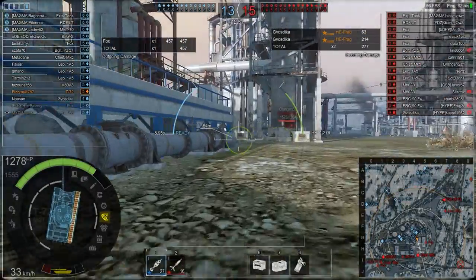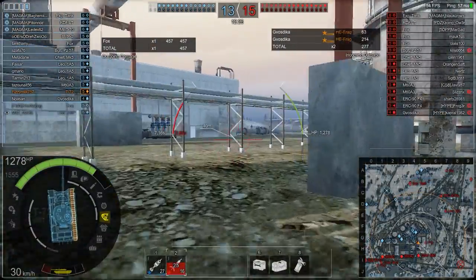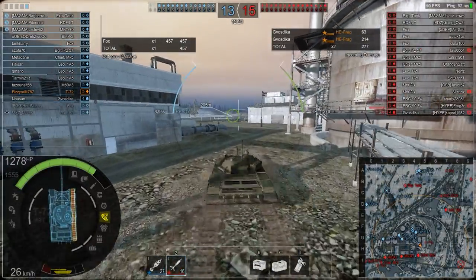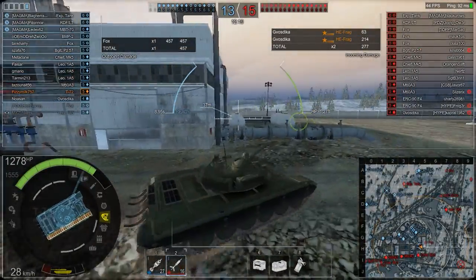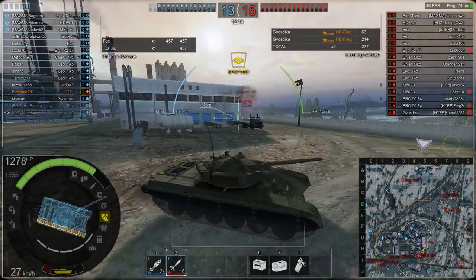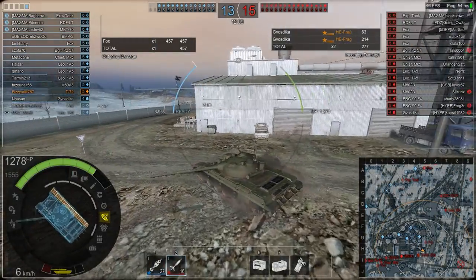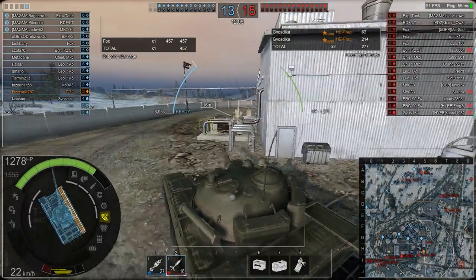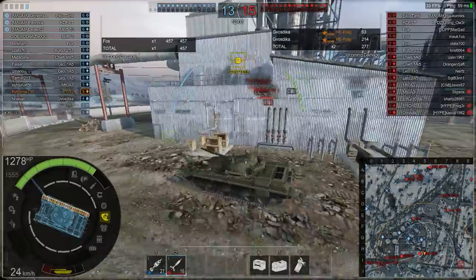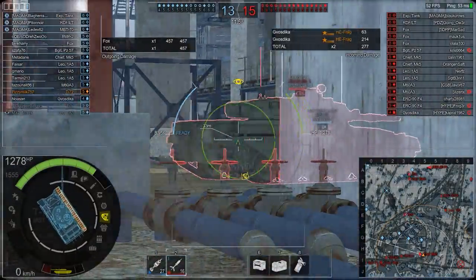We push through - nothing's firing directly at us, though we did get hit by the Gvozdika twice. I quickly turn right to get into cover rather than pushing forward and turning, because I know no one was in that alleyway. I do get spotted again and start to doubt whether I'm pushing too hard or just not playing to the tank's strengths.